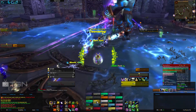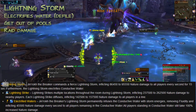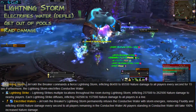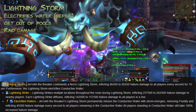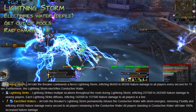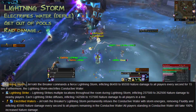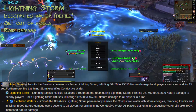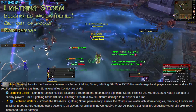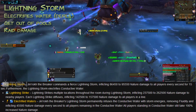The third mechanic is called Lightning Storm, and there will be a raid warning for it. It will do a lot of raid damage, and he'll electrify the Conductive Water you're standing in, so you need to get out or it will kill you. When the timer is coming up, get to the edges of the pool so you can run out as soon as possible.